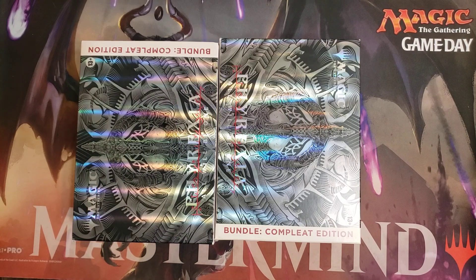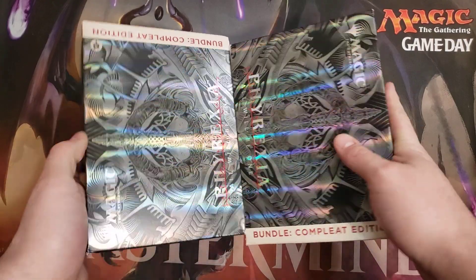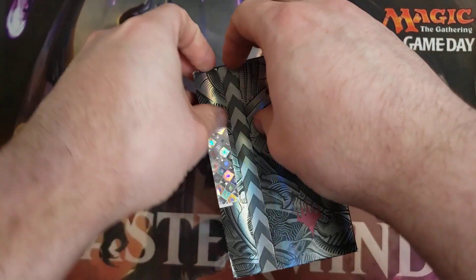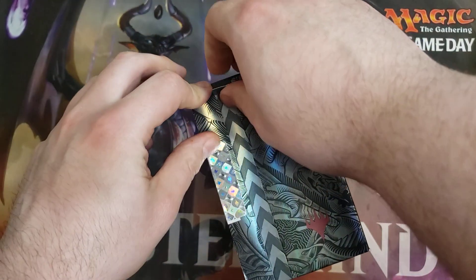Welcome to the Meditation Room, Planeswalkers. I'm Caleb, your guide to the Blind Eternities. In today's video, we have more of the wonderful Phyrexia: All Will Be One Complete Bundles. Looking forward to opening these up. These are for my viewer Yuri — he's had quite the good luck opening these so far as far as value goes, and we're going to see how lucky he can be today.